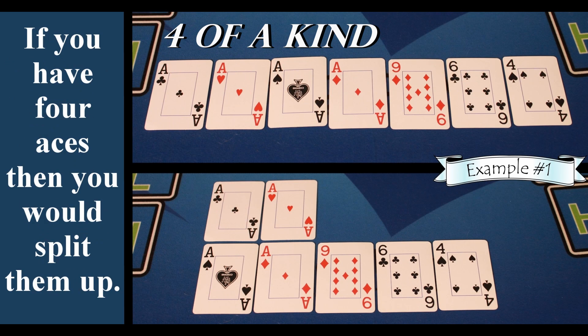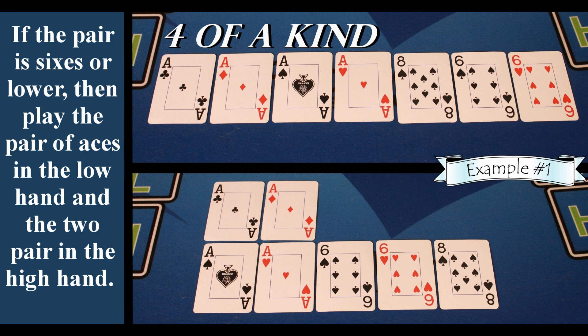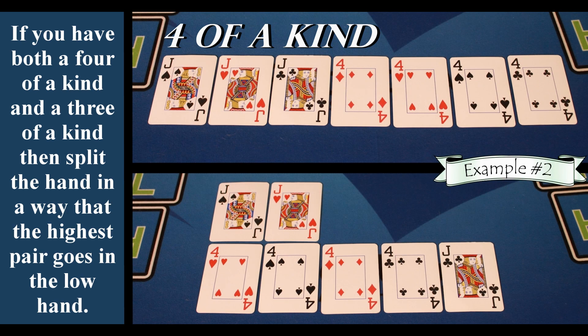If you have four aces, then you would split them up. Unless you had a pair with those four aces — if you had a pair of sevens or higher, then you would place the pair in the low hand and the four aces in the high hand. If the pair is sixes or lower, then play the pair of aces in the low hand and the two pair in the high hand. If you have both a four of a kind and a three of a kind, then split the hand up in a way that the highest pair goes in the low hand.